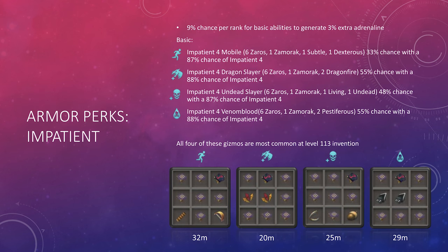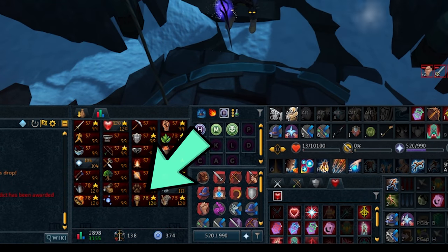Impatient gives you a 9% chance per rank for basic abilities to generate 3% extra adrenaline. It's hard to quantify exactly how much extra damage you get since it depends on what you do with that adrenaline, but it's generally considered best in slot. Similar to Biting, it's easy to get combo perks with Impatient: Impatient 4 Mobile, Impatient 4 Dragon Slayer, Impatient 4 Undead Slayer, and Impatient 4 Venom Blood are all listed with at least an 87% chance of receiving base Impatient 4. All four of these gizmos are most common at level 113 Invention — you can lower your Invention level by standing in the entrance to Godwars Dungeon 1.